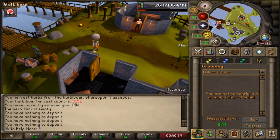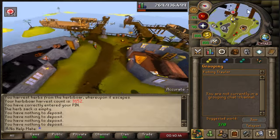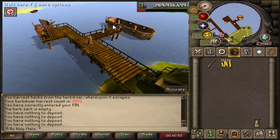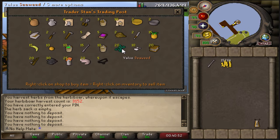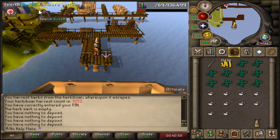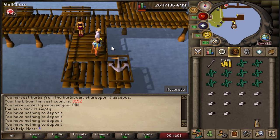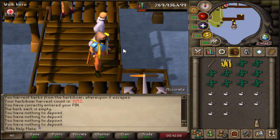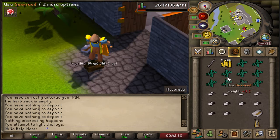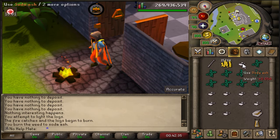You just have to come here once and then it's unlocked. Right off the bat you can go up to the ships here when you get your first little bit of money, and you want to keep trading the crew member - buy seaweed and buy soda ash. You want to run to the bank, deposit them, and buy however many you want. You turn the seaweed into soda ash by using it on any fire in the game.